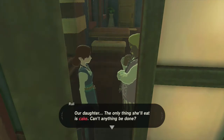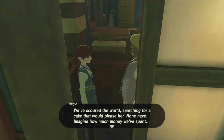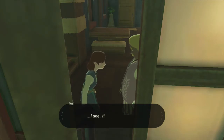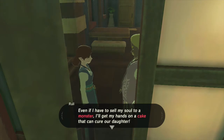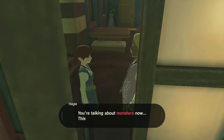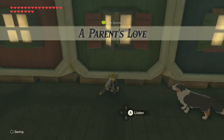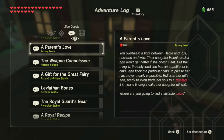Our daughter - the only thing she'll eat is cake. Can't anything be done? We've scoured the world searching for a cake that will please her. None have. Imagine how much money we've spent. If that's the case, even if I have to sell my soul to a monster, I'll get my hands on a cake that will cure our daughter. You've overheard a fight between Hoggy and Ruli, husband and wife. Their daughter Huni is sick and won't get any better if she doesn't eat. The only food she has an appetite for is cake, and finding a particular cake to please her is proven nearly impossible.